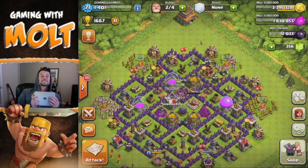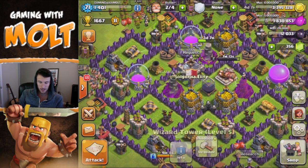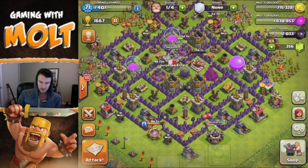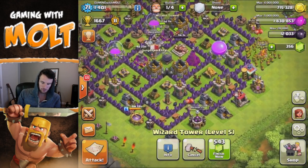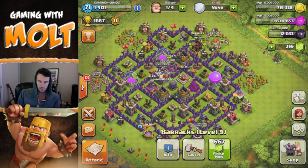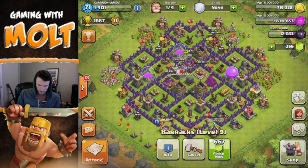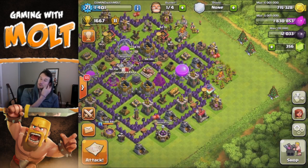What we're trying to do in this video is get some upgrades down. We have over three million gold, so we're going to start off the video with a bang and upgrade this wizard tower to level six — that's going to be done in five days, this one in three days. We're also upgrading one of our barracks right now up to level 10. We only have one at level 10, so we've got to get two more up there.